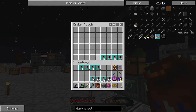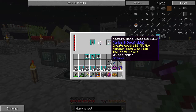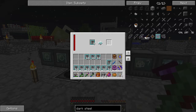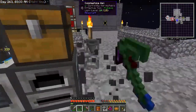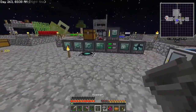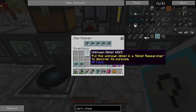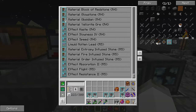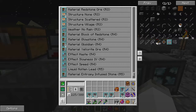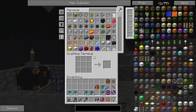We have a lot of stacks of these Unknown Dimlets. We're going to scan them and see if we get anything good. Mushroom Island Biomes, Coal Ore — that's not bad. What we could probably do is grab a hopper and just put that in the front, and set up an automated system. We'll come back to that in a bit and see what all we have. We want Rarity 4s and above — that's what we're looking for.